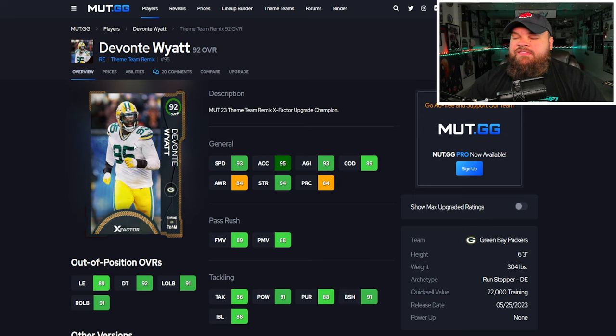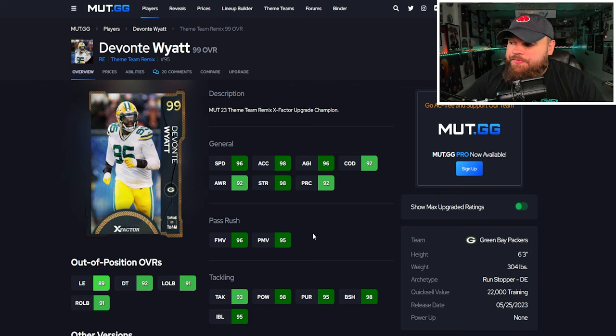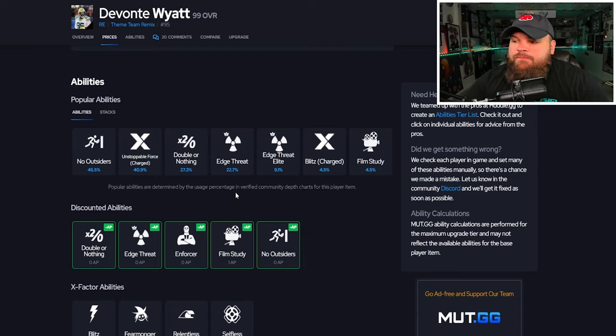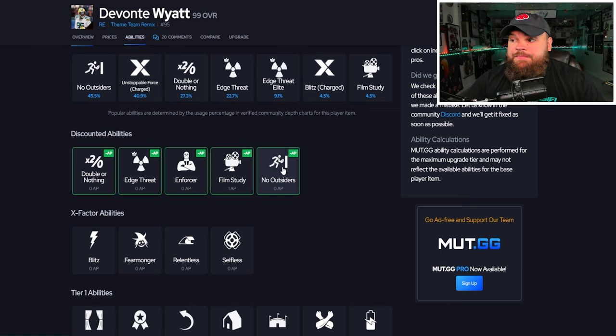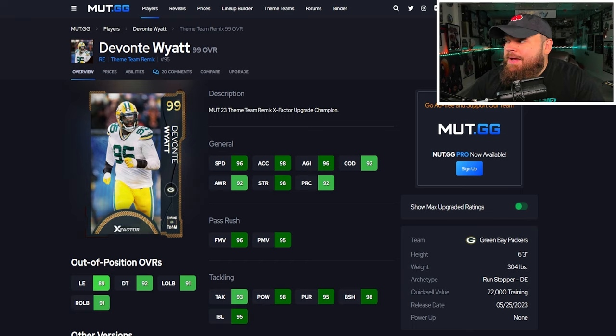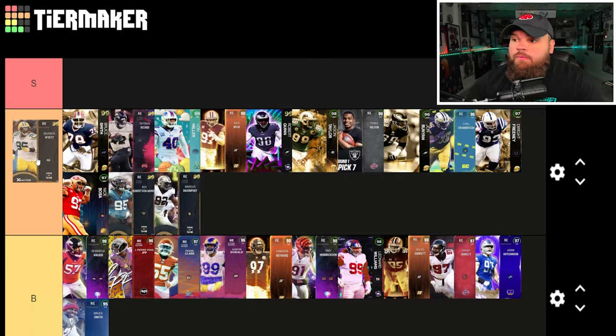Now this is where it gets interesting — Davante Wyatt has an X-Factor, which is huge. He can be 98 speed, 99 acceleration, 6'3", 304 lbs — that's ridiculous — with finesse and power moves, block shed, and impact blocking all amazing. He has only the finesse move trait on yes. For abilities he gets double or nothing, edge threat, and no outsiders for zero, and I believe he can also get unstoppable force for one AP. I'm like 99.9% sure — let me know in the comments if I'm wrong.